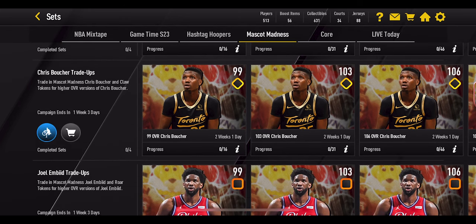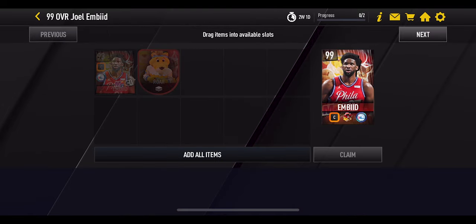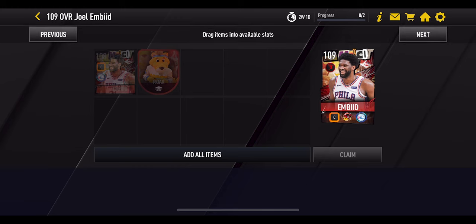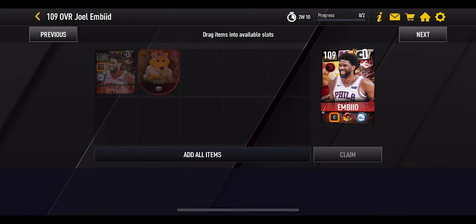For Embiid, similarly, if you pull the 99 overall from the core trade-up sets you can skip straight to the next set. He works differently from the other two masters — you need raw tokens to upgrade him, just one per set. There's one set to reach 106, another to reach 108, and at 109 he gains a scoring machine boost of plus 4 to position. At 110 overall he gets a playstyle select and team boost, which is very good.